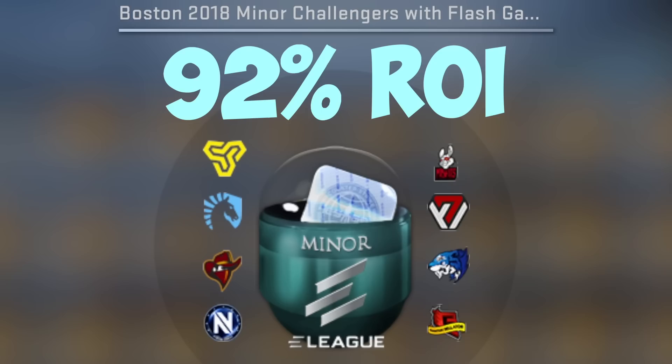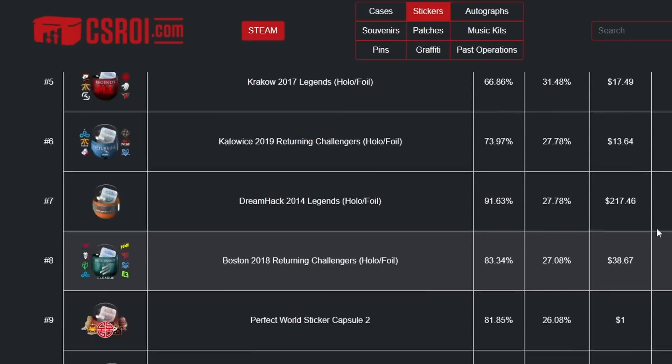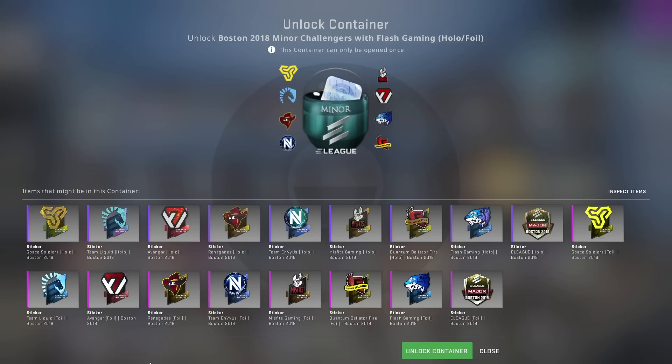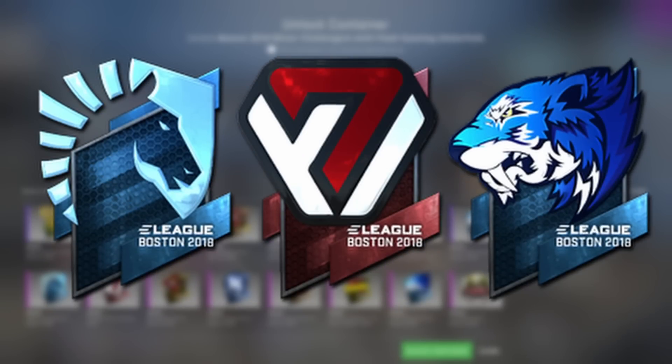Let's open up this capsule right here. It has over a 92% ROI, with currently just under a 40% chance to profit every single time you open it up. That is the best out of every single capsule in the game, the second best being 33.3%. What we're hoping for is either Team Liquid, Avenger, or Flash Gaming in either holo or foil variations.